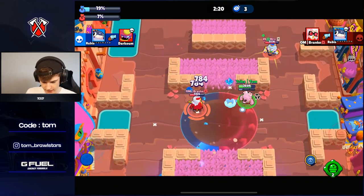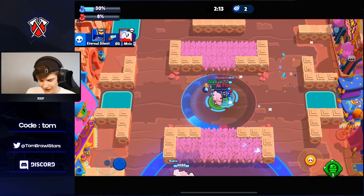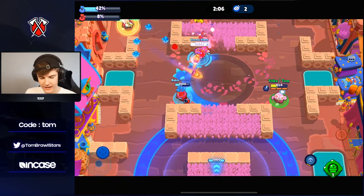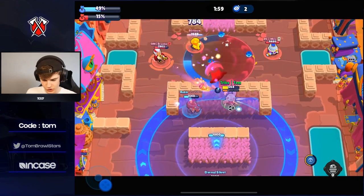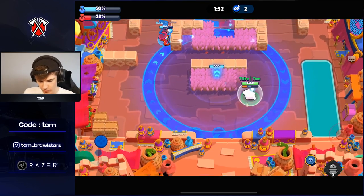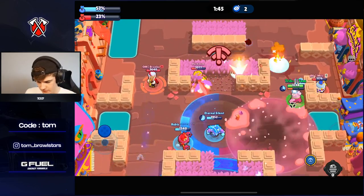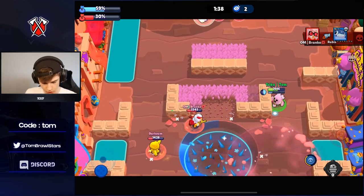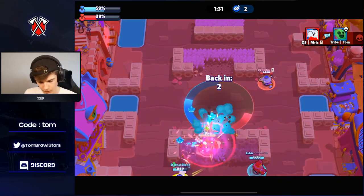Darkrai is going to survive on one HP — he'll go down eventually. I'm putting the gadget down again to tank some shots and get healing — that keeps us alive and blocks off that side. Against Lou and Gene so far the gadget has been really, really effective. We're putting it down again to tank more shots. We've used all of our gadgets now but we already have a 50% lead in this game — off to a great start. They're starting to claw the lead back but we're in a great position.